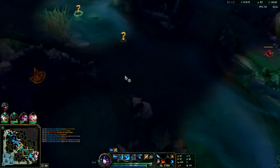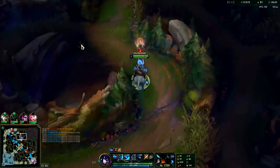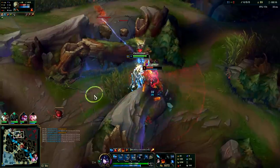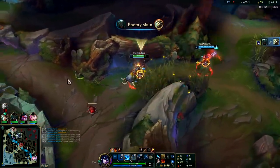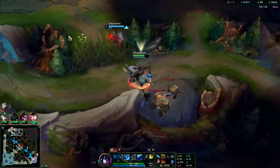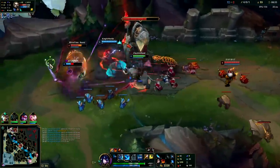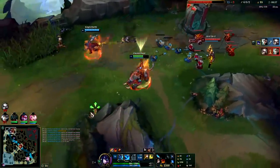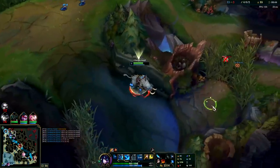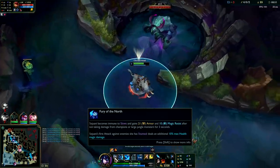I'm going to ping Annie's position out and where she's going — people react better if they understand the direction. If you just ping on their heads a lot of times they'll ignore you. I'll W, auto attack, smite, E stun him — I don't have my R up. Luckily Pyke's here to help. Even without my R, since Master Yi doesn't have a full item I'm more fed — I probably could have soloed him. I had to R early to try to save the laner.